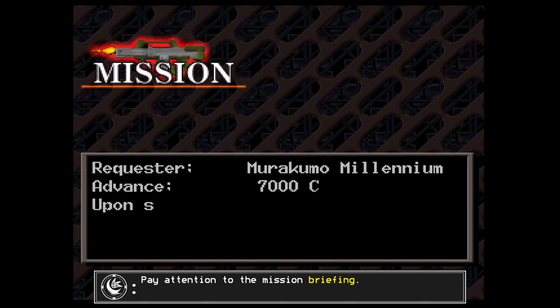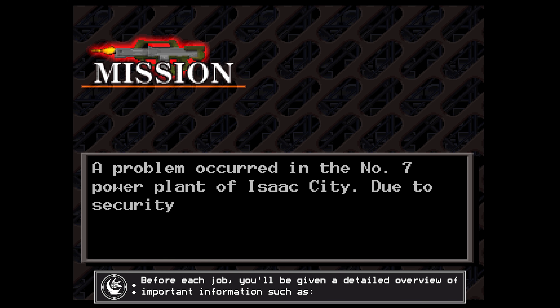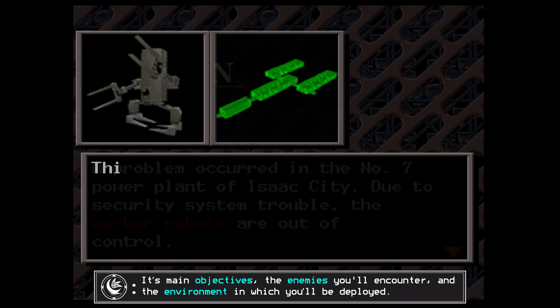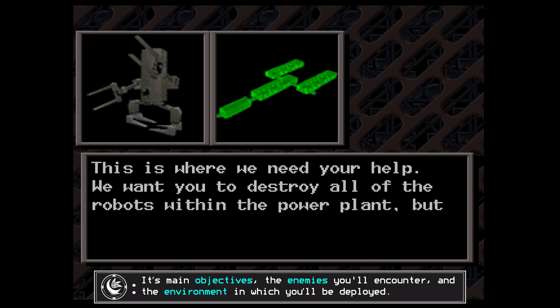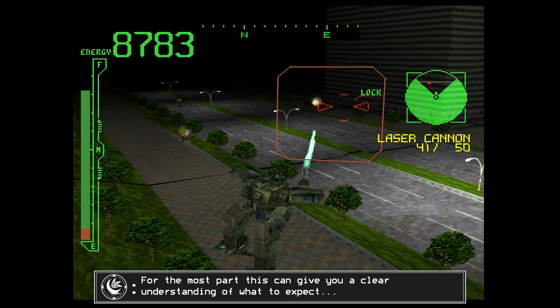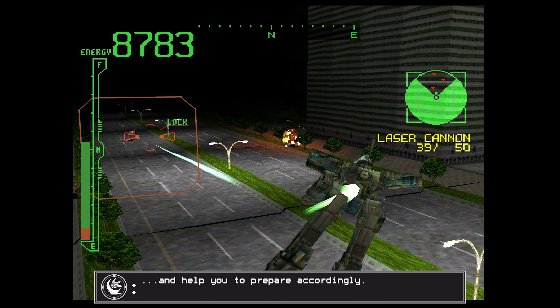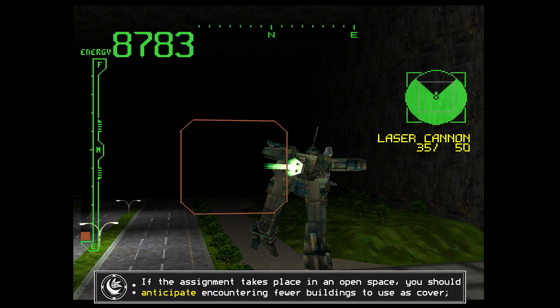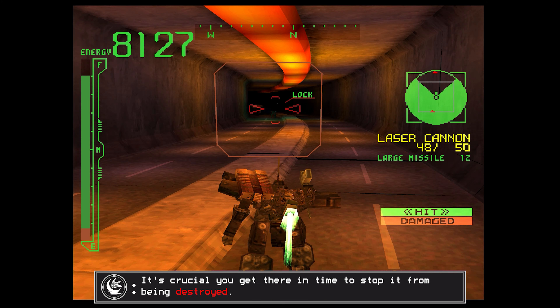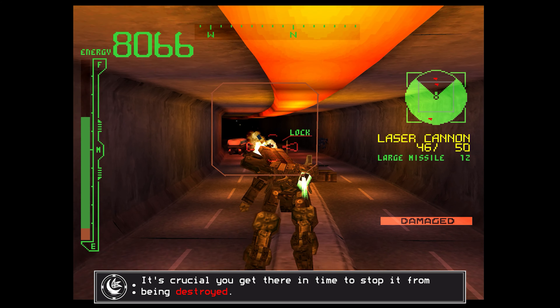Pay attention to the mission briefing. Before each job, you'll be given a detailed overview of important information such as its main objectives, the enemies you'll encounter, and the environment in which you'll be deployed. For the most part, this can give you a clear understanding of what to expect and help you to prepare accordingly. If the assignment takes place in an open space, you should anticipate encountering fewer buildings to use as cover. And if the mission objective is to protect something, it's crucial you get there in time to stop it from being destroyed.